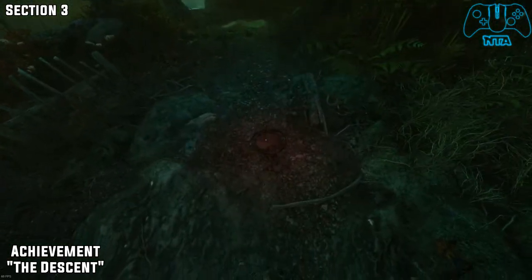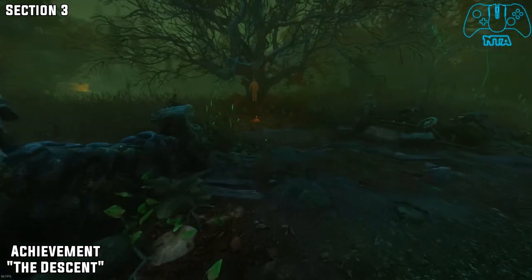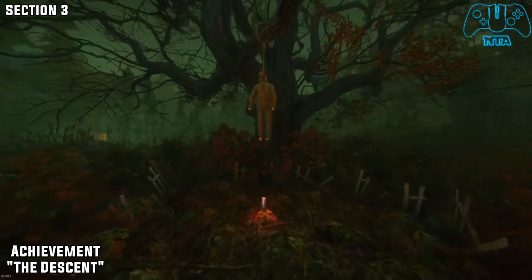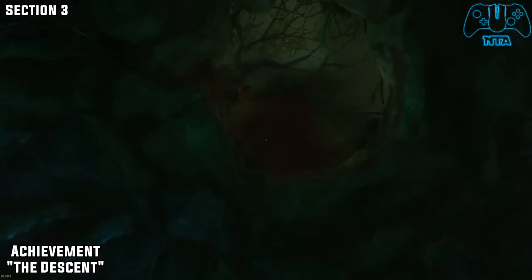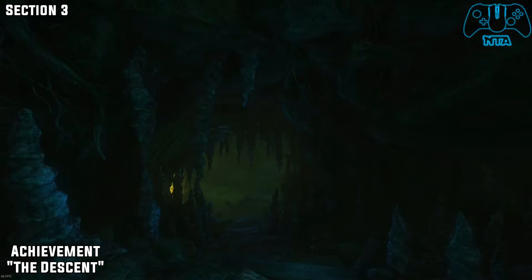So now make sure you save your game and move on. Head the only way you can go — you should see a tree and you should hopefully find your good old buddy Scarecrow hanging there next to your next objective. Once you interact with that, you will fall down. This is where you should get the achievement called the Descent.